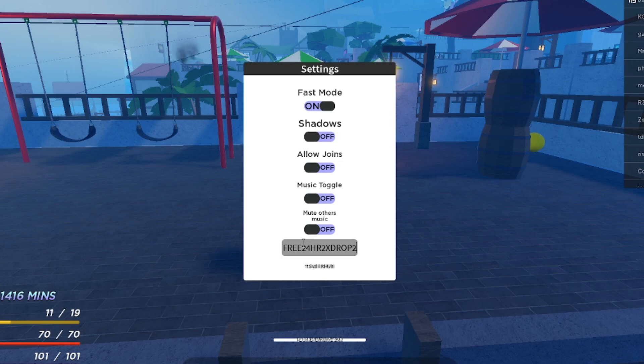There are some other codes but I don't think those work anymore. One to try is 'theywillupdategpotonigth' — T-H-E-Y-W-I-L-L-U-P-D-A-T-E-G-P-O-T-O-N-I-G-H-T — which gives about 30 race rolls. Also try '770klikees18xrracererolls' — 770K-L-I-K-E-S-1-8-X-R-A-C-E-R-E-R-O-L-L-S — for 18 race re-rolls.